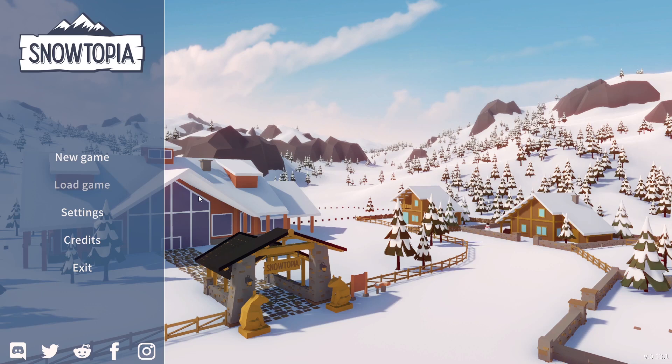What on earth is Snowtopia? We know it's a ski resort tycoon, but not a lot more apart from that. So let's look at the Steam page. The tagline is: build your ideal ski resort. Keep skiers smiling with fresh pistes and fine facilities. Ski, build and chill in the wintry world of Snowtopia where everyone is welcome. Place pistes on the mountainside in just a few clicks. 11 types of ski lift give you plenty of choice. Welcome skiers of every kind. It sounds like an interesting game.